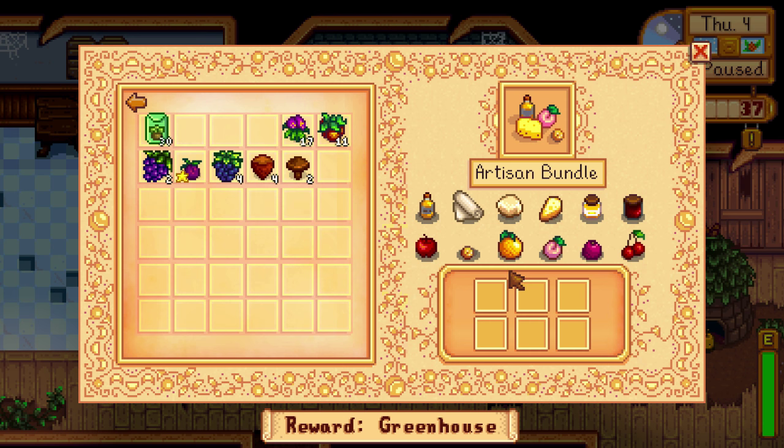The artisan bundle has 12 items but you only need to get six of them, which helps a lot. It's probably the most expensive bundle other than the cash bundle. Truffle oil is made with an oil maker from a truffle a pig finds — that's a pricey one. Cloth is made from wool on a loom, goat cheese from goat milk in a cheese press, regular cheese from cow milk in a cheese press, honey from a beehive outside in any non-winter season, and jelly from the preserves jar with any fruit.